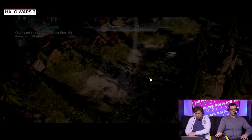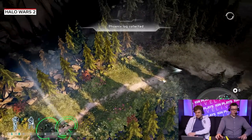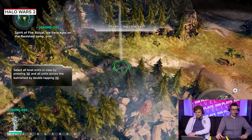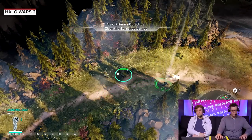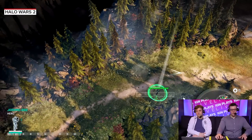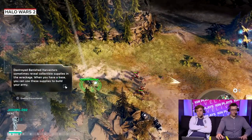APM refers to actions per minute. I artificially raise mine by clicking 20 times when I need to click once, but professional RTS players — every click means something, and the more you do per minute the greater chance you stand of winning. So we have our one unit that we can bind to control group 1, other units to 2, and I can switch between them. Control groups are something very frequently used in RTSs.